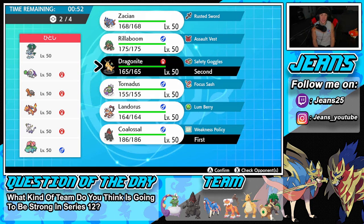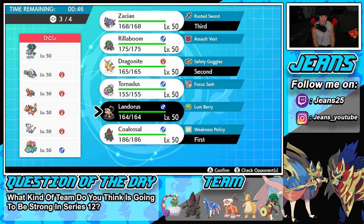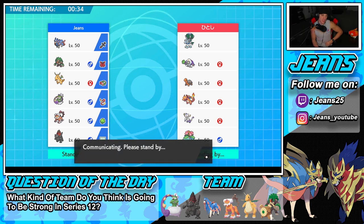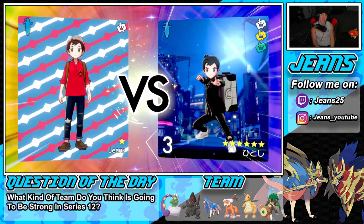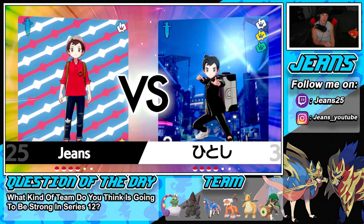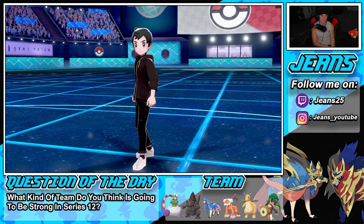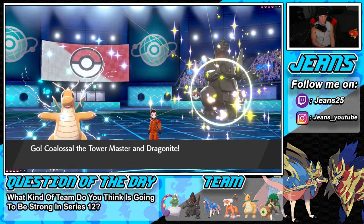Zacian is definitely the call, and Landorus over Tornadus because Hurricane misses constantly in drought. I said we go Landorus for this final spot — lock in and grab ourselves that perfect record while showcasing the Steam Engine combo. I really wanted to show off the Lumbering combo more but we lost Tornadus last battle. He leads with Mawile and Oranguru — probably trying to Fake Out and set Trick Room.